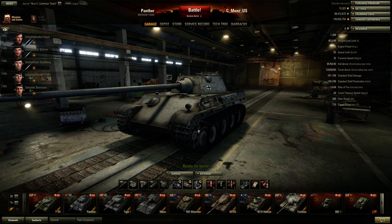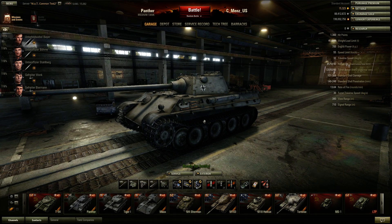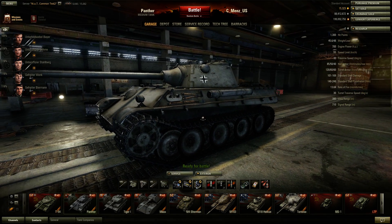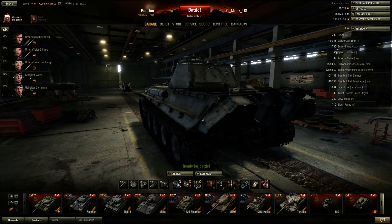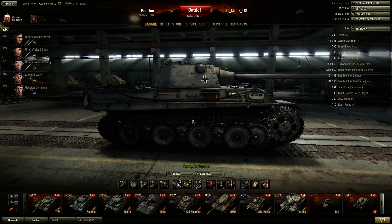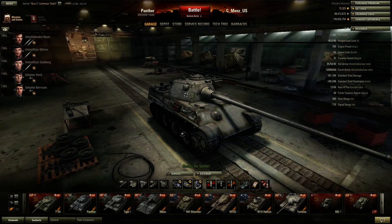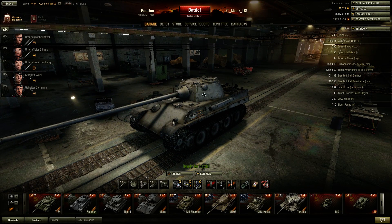Here comes the Panther — definitely a huge improvement over the last version, since it was one of the first tanks in World of Tanks. It was really outdated and didn't look very good at all. But this HD model definitely upgrades it a lot, so it no longer looks like a plain box like it used to.